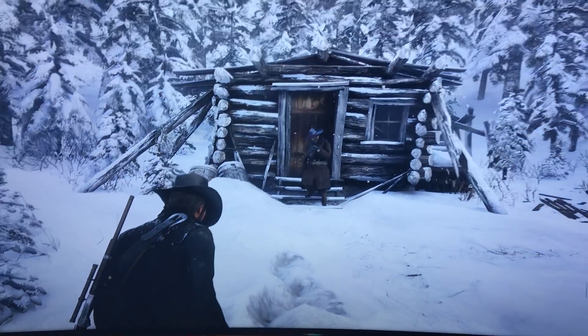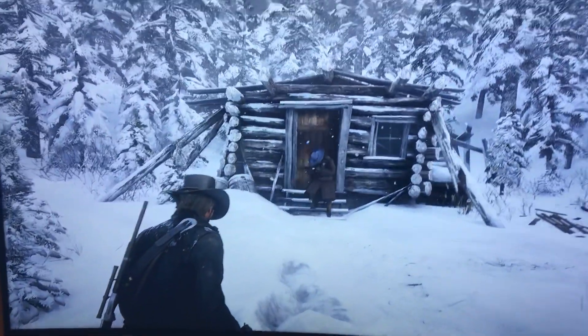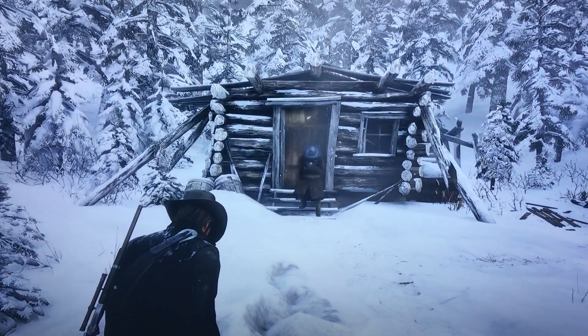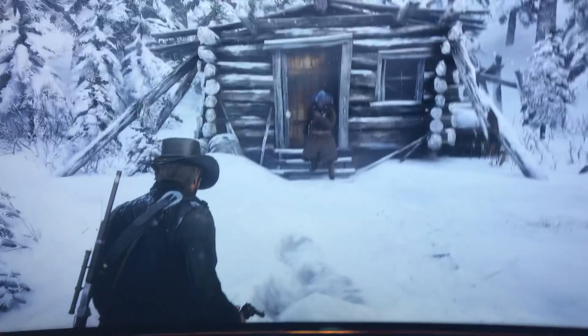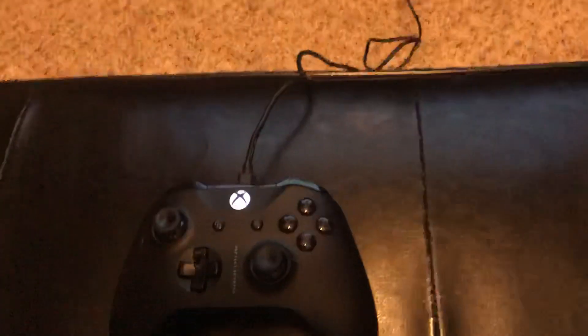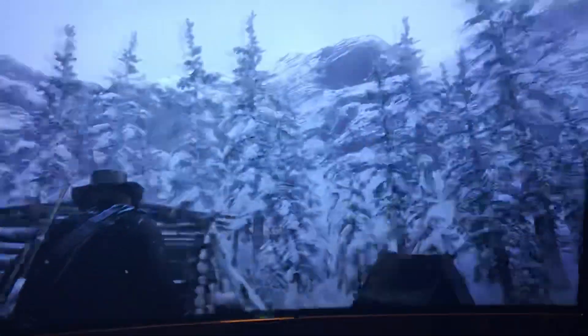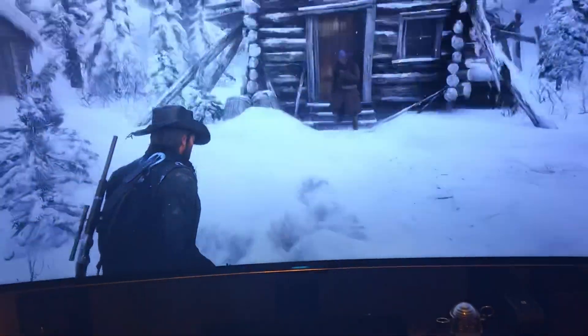I don't know if anyone else is having this problem, but here's the mission with Flacco Hernandez. You had to do the quick draw, and if you look — this is on the Xbox X — it's like totally frozen. Nothing works and they're just chilling out over here.